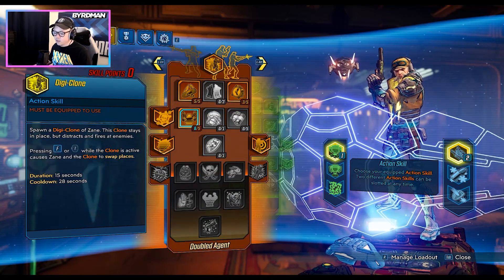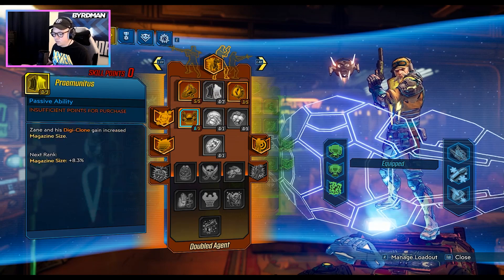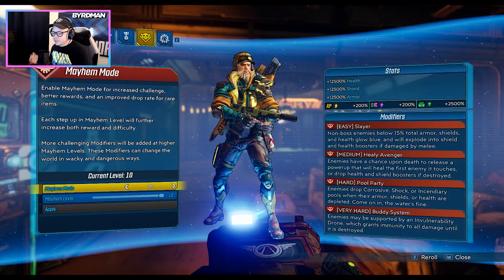Finally in the red skill tree, we mainly want to get into Synchronicity, a little bit of Borrow Time, and obviously Donnybrook.